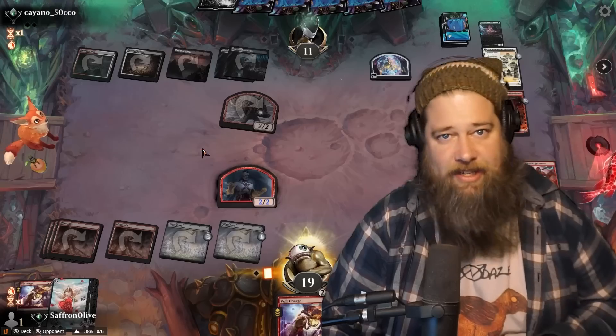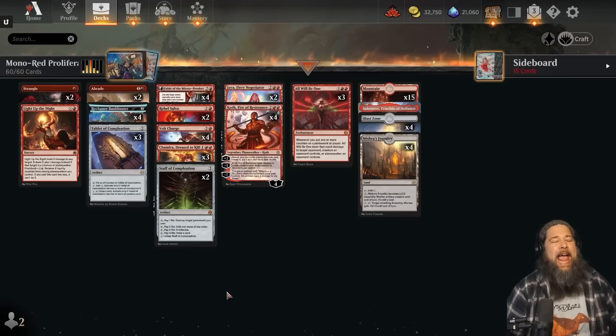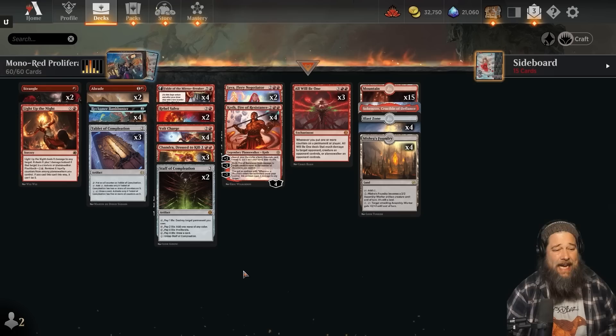Today we're heading to Standard to see if Koth Fire of Resistance might actually be good in a Mono Red Super Friends Proliferate shell. Hello everyone, it's Seth, probably better known as SaffronOlive, and it's time for another edition of Much Abrew About Nothing.